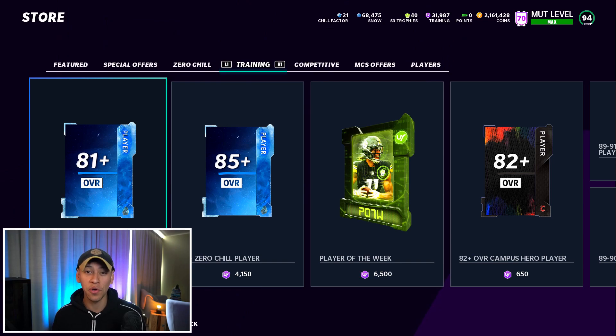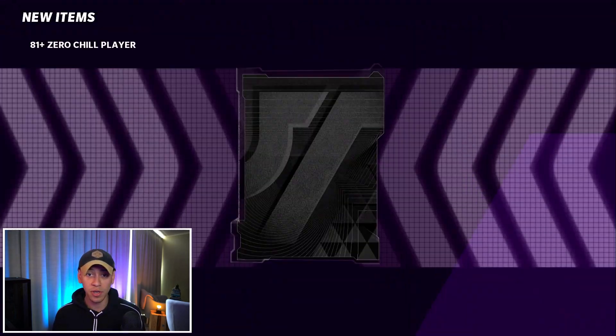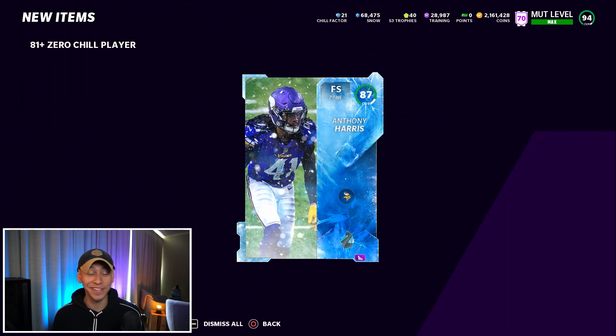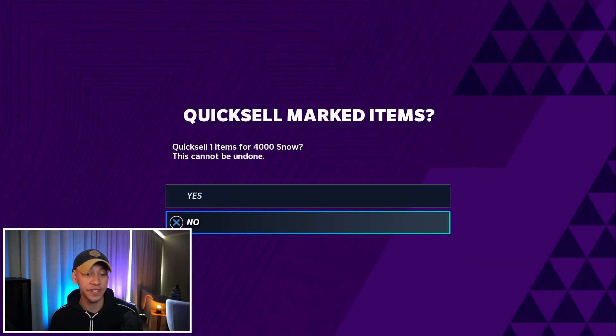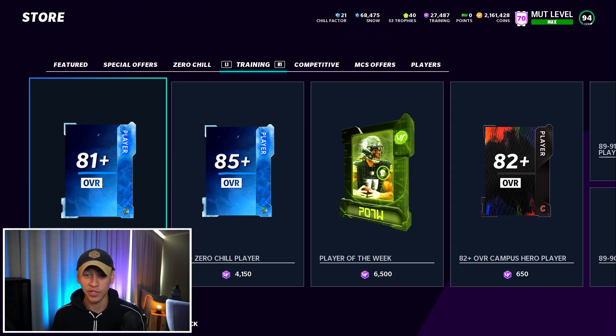You probably noticed I mentioned getting free snow from this method — we just got a bunch of training essentially for free. What you can do is jump into the store, do some of these training re-rolls and convert that training into snow. Let's do a few re-rolls right here at 1,500 training each. For every set you complete, you can get three of these re-rolls for free. We get an 81, then an 87 — that is definitely a dub, you could take 4,000 snow right there — then an 85, going for around 15,000 coins. You can hold on to training to upgrade your team, quick sell the cards you pull to get snow for other re-rolls, or sell the cards and make coins. You have a lot of options with this method.